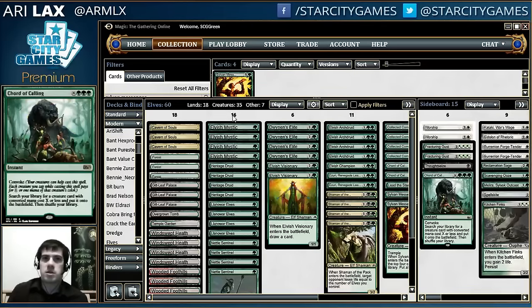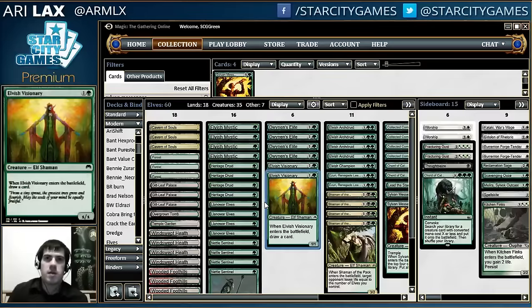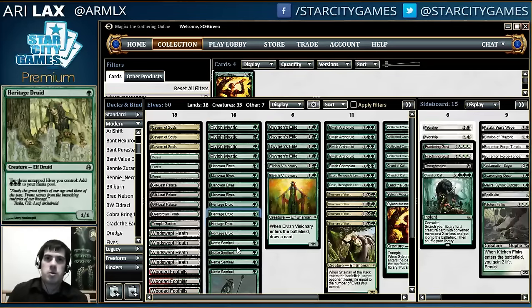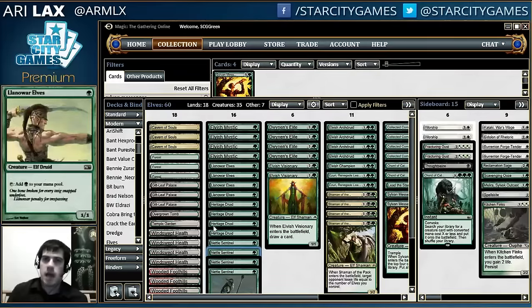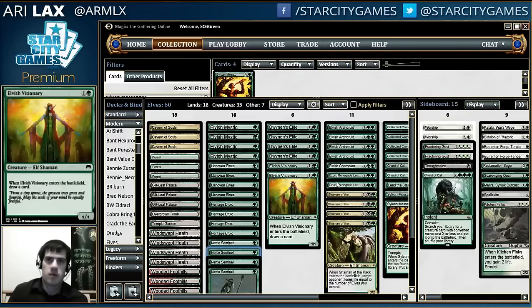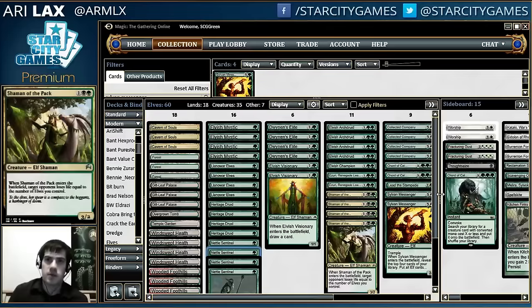Looking at the main deck, this is pretty stock. You'll see four Llanowar Elves, four Elvish Mystic, and everything. Heritage Druid, Nettle Sentinels — one of the founding principles of the deck is that you just get to tap these elves for a bunch of mana, play more elves, untap your Nettle Sentinels, tap those elves for mana, put a bunch of stuff into play, and chain off your spells for some amount of time.